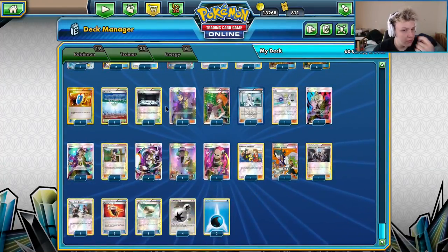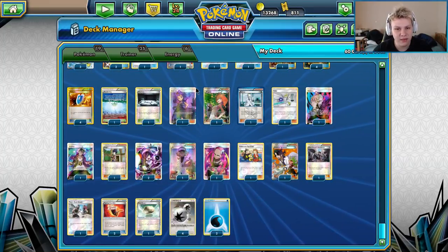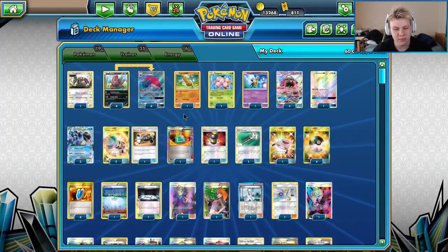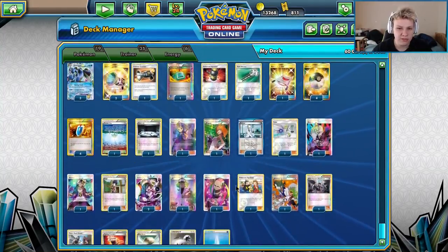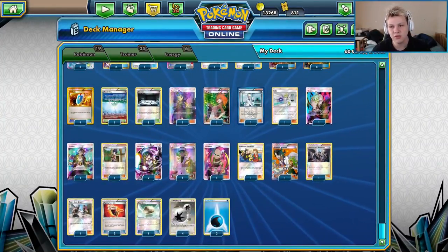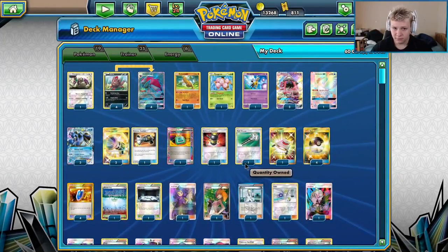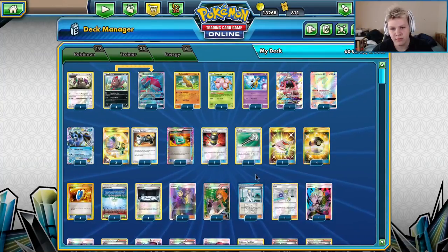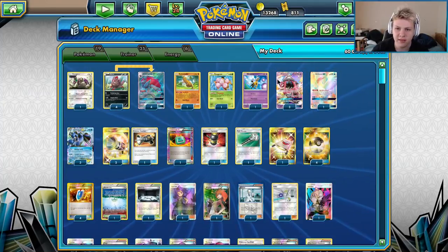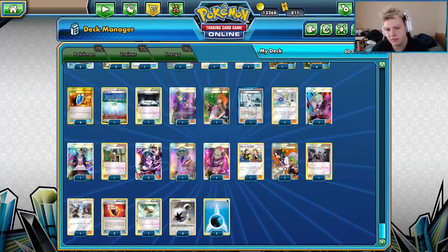One Acerola — you need to heal sometimes. Your opponent can draw five prizes and if they don't win the game, they don't win the game. One Brigette and one Fan Club for early game consistency setting up our Pokémon. The reason it's a one-one split is it's nice to Brigette for triple Zorua, but sometimes if you need a Toad early the Fan Club is there. If you open with Fan Club you can grab like a Lele plus a Zorua or Lele plus a Toad, so it's nice to have that option.